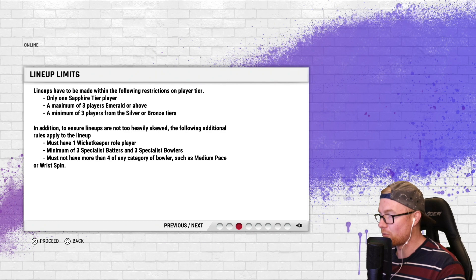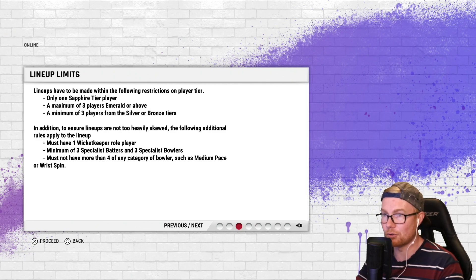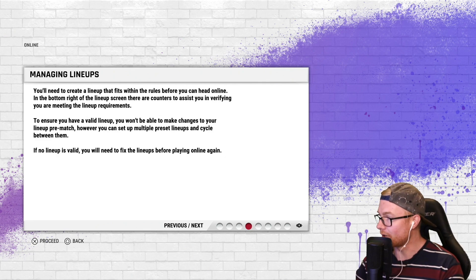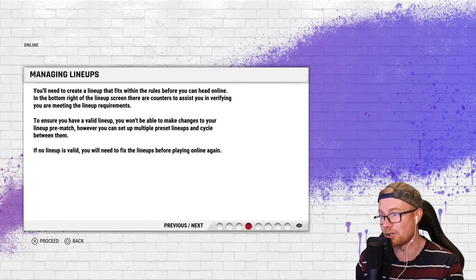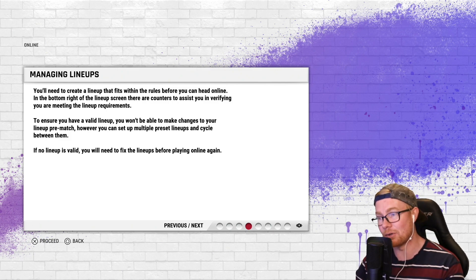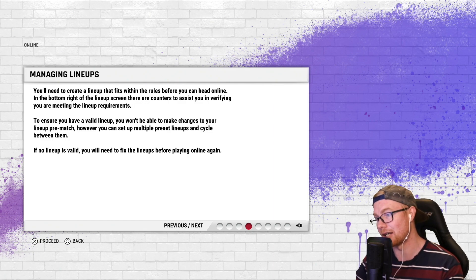You must not have more than four of any category of bowler, such as medium pace or wrist spin. I've never played online before so I'm wondering if there's something people used in previous online games to gain an edge — it's good to see a few stipulations added. Also worth mentioning: you can't cross-play between consoles or cross-generation. I'm on PS5 so I can't play anyone on PS4, and of course you can't play between PlayStation, Xbox, and Steam, though cross-generational gameplay is reportedly being worked on.